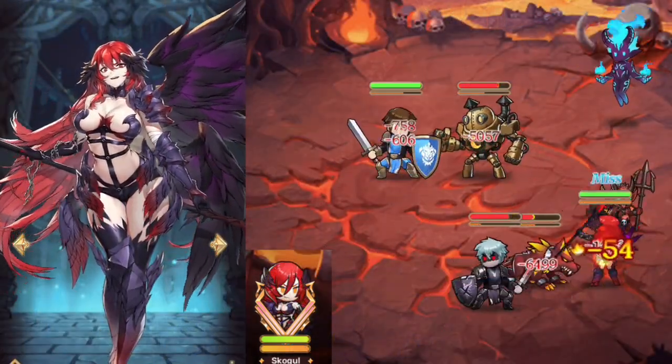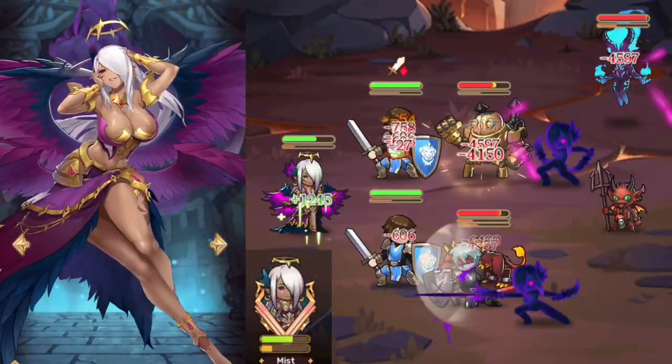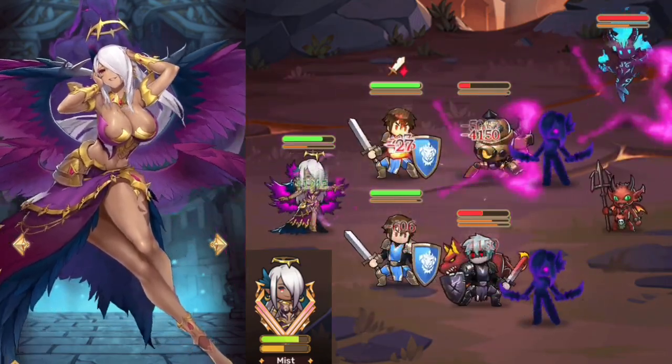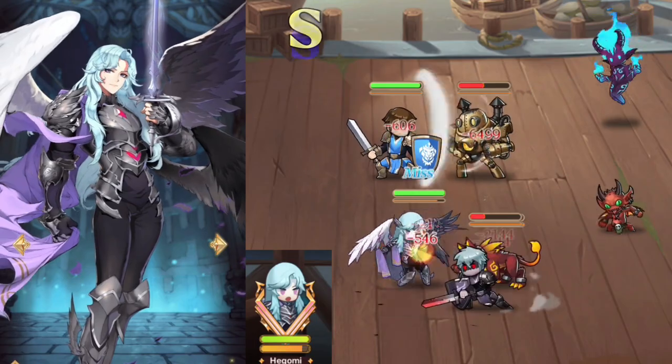Skogul is a strong attacker with a fair amount of skill spam thanks to her incremental energy buffs. A-tier. Mist uses the Confused debuff which makes your enemies attack each other. Her entire kit is truly unique and overpowered. S-tier. Hegomi converts damage received into healing, making her invincible through even the strongest attacks. S-tier.